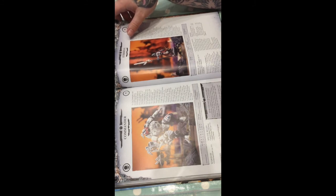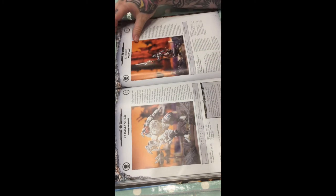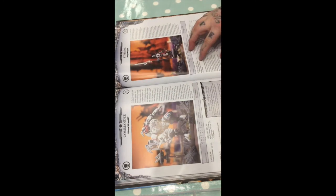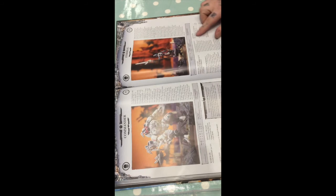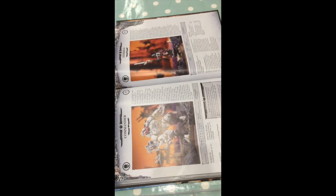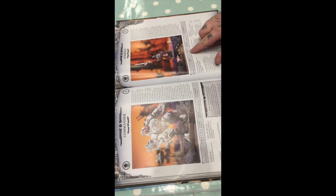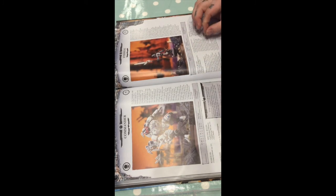I think a Commander at anything over a thousand points should be auto-include — you need to take one. Ethereal's good. There are good combinations with them if you want to make a bubble, a defence line bubble, where you have two or three units of Fire Warriors with your Broadsides behind them. The Ethereal in the middle will then give everyone Leadership 10, which is awesome. And also you can give a benefit to someone within 12, so you've got Feel No Pain 6+, which is really good. You can also give Stubborn, which is absolutely fantastic. Bear in mind you're already giving them Leadership 10 and then making them Stubborn as well — can't really complain about that.